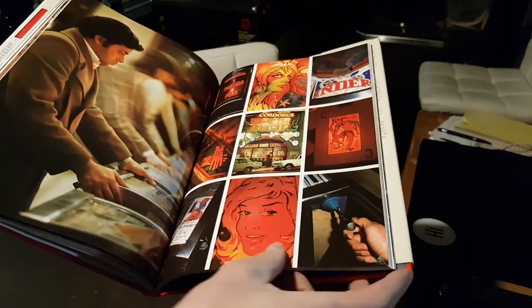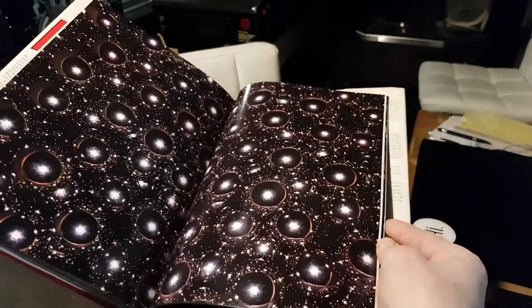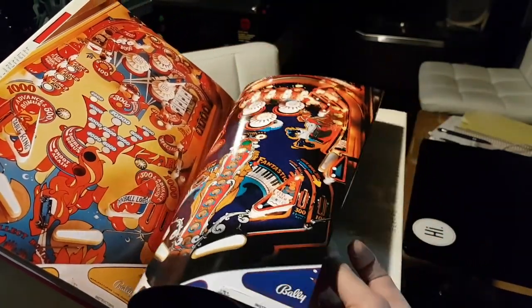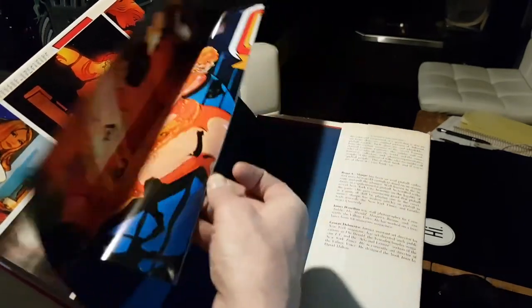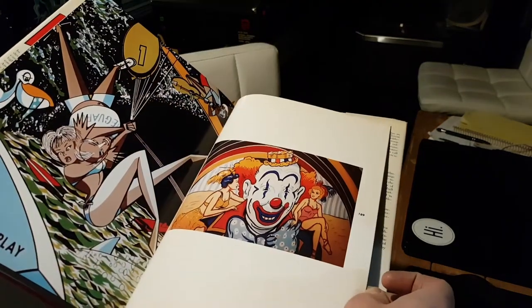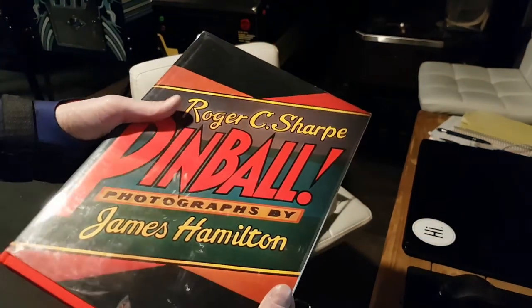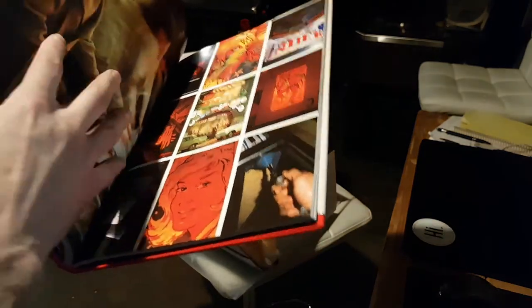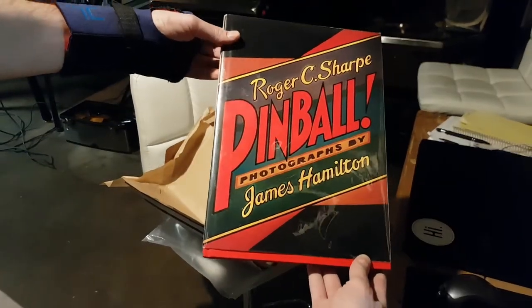So much good stuff — I can't wait to explore this. There's a cool photo, Captain Fantastic, Wizard combo, Moon Glow, Oklahoma, wood rails — just a great book. I cannot wait to go through it and check out all this awesome content. I met Roger Sharp briefly at Pinburgh, walking by — gave him a high five, that was kind of the highlight of my Pinburgh. There's no signature in here from Roger, but if I meet him again I'll have to get it signed for sure. Definitely the best thing in that box by far.